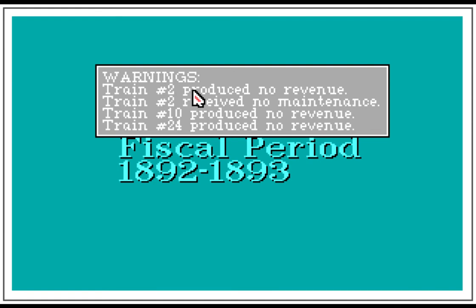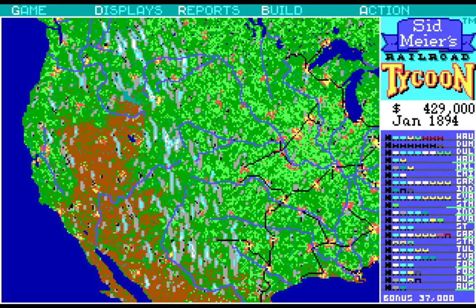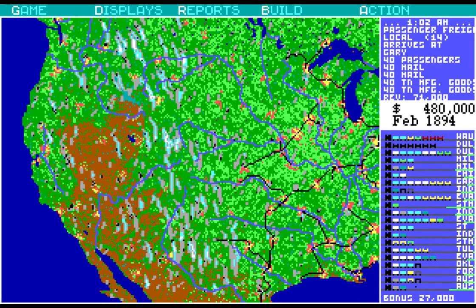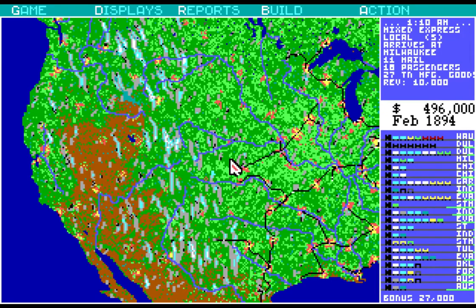Number 2 has no revenue or maintenance. Revenue number 2 — why? What's wrong with number 2? Train number 2, what are you doing? You're sitting too long waiting for your coal to fill up, causing some problems. In fact, why don't we lower it a couple — we'll just do that.